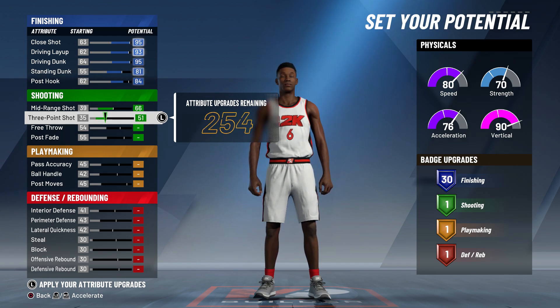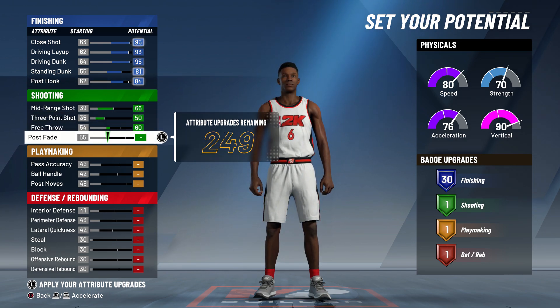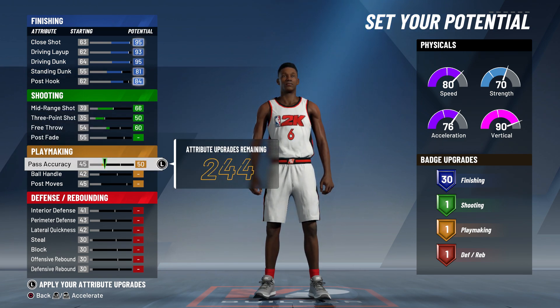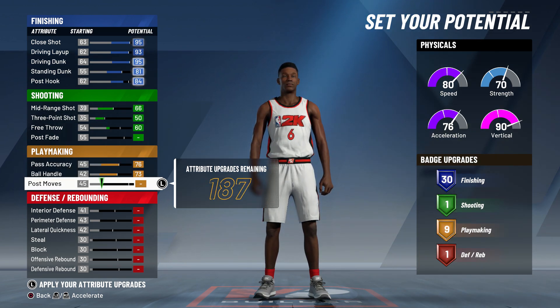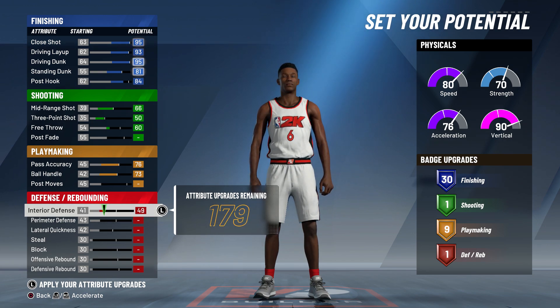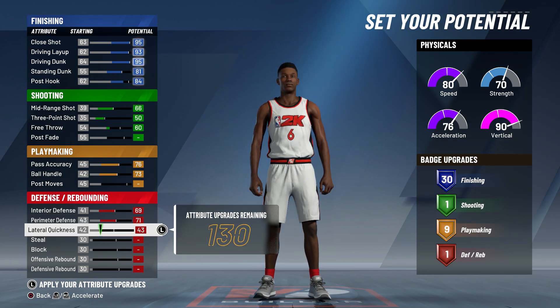For your shooting, you're only going to want to upgrade your mid-range and your three-point. Upgrading your free throw is up to you — I personally don't feel the need to since I'm mostly going to be playing park. But if you think you're going to be playing rec, go ahead and take some attribute caps from the three-pointer or mid-range and throw it into the free throw. Honestly, if you have a free throw of 70 you're going to be fine. For playmaking, max out ball handling and passing accuracy.